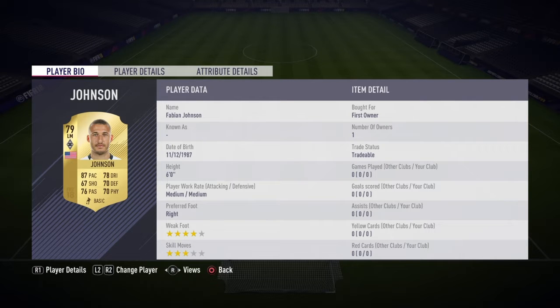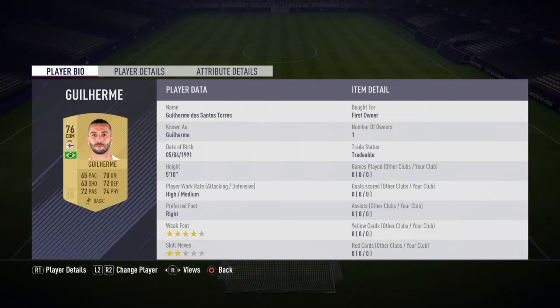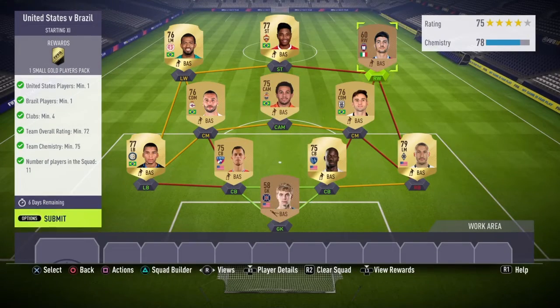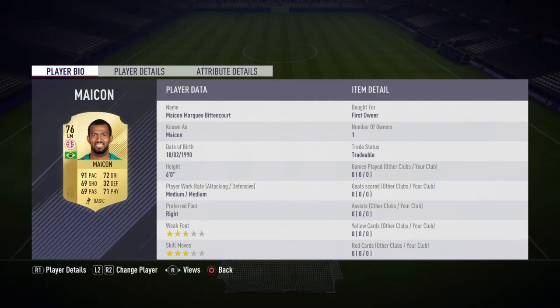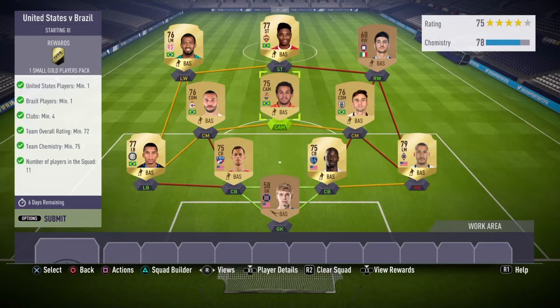Centre-back will be Aparra and Hedges, left back will be Dolbert even though he does play for Man United now. Gwilhem, Nem, and Mauricio will be across the middle, right wing will be Nalini, up top is Vitinho, and left wing will be Micon. We used quite a lot of Brazilian players and the back three plus the goalkeeper are USA players. We got 78 chemistry - needed 75 - and 75 team rating, only needed 72. Let's submit that for a small gold players pack, and that will be the SBC done.